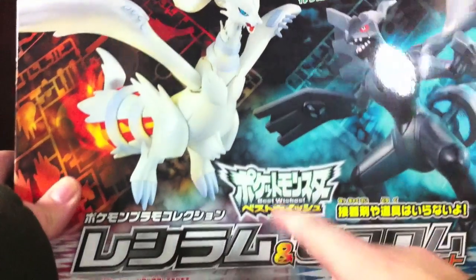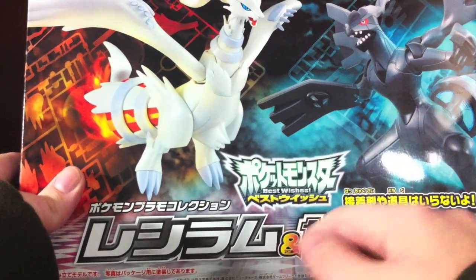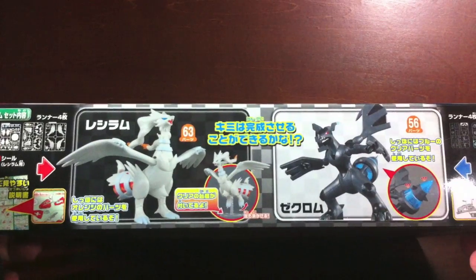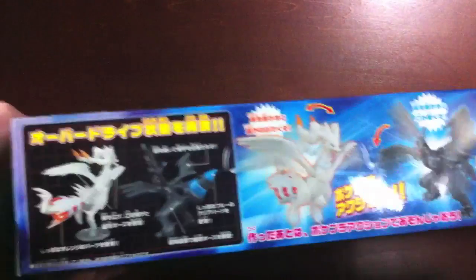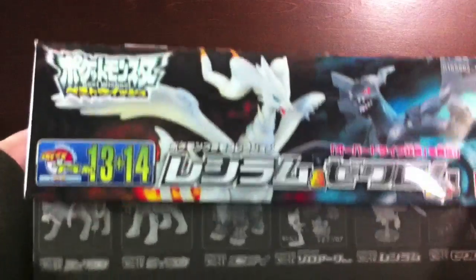So we've got Reshiram here, Zekrom there — Pokemon Bestowishu and stuff. Reshiram and Zekrom set. We've got Reshiram and company down here, Zekrom with his little glowy butt — well, his butt doesn't glow, but oh well. Their little action features here show off their little butt features, and then there's art on the side.